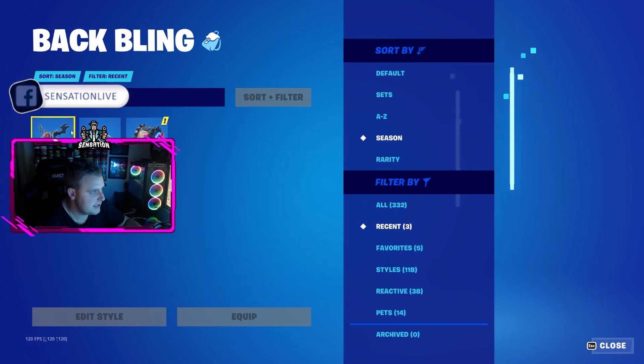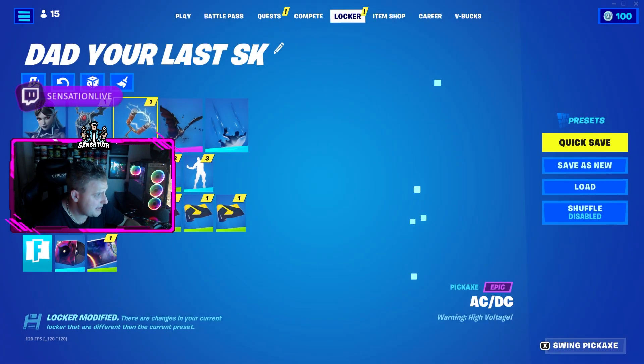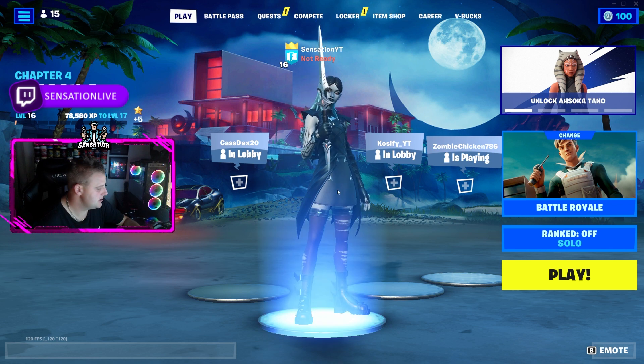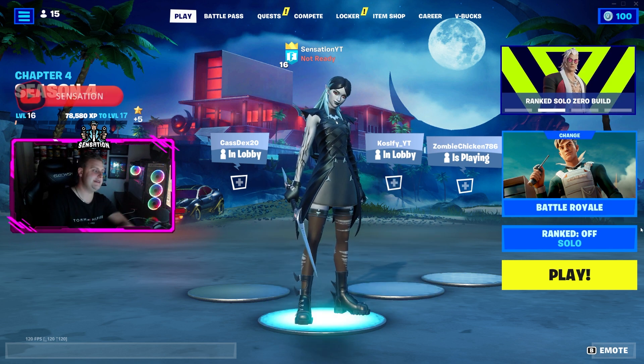We're going to go and see if we've got the back bling for her as well. If we go to recent, you can see that we've got the back bling. We have the pickaxe but we're going to leave that one on for the minute. So this is the skin that you get when you get the Crew Pack. See you on my next video, peace out guys.